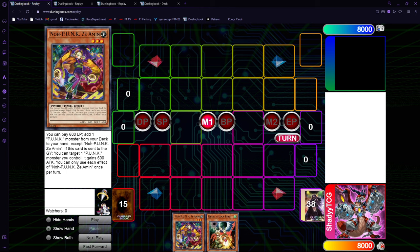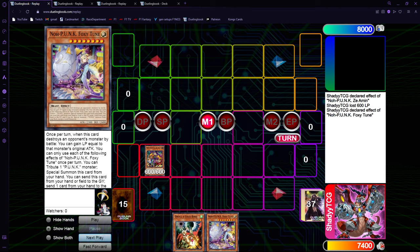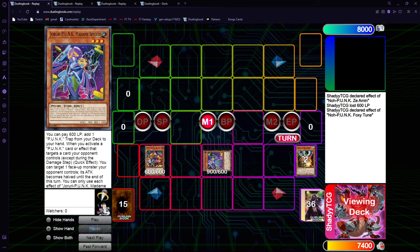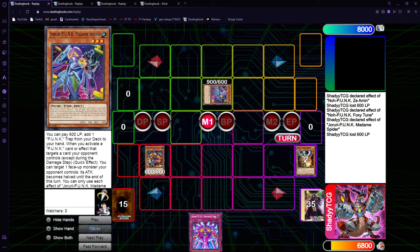So we start with Zeamen — we need a random discard for him. We normal summon, use his effect, pay 600 life points, and get Foxy Toon. We activate Foxy Toon to discard, then on resolution send another one from your hand and special summon another Punk from the deck — so here are two level threes. If you play Madame Spider, you can search the trap, which is basically just Imperm and doesn't require you to control a Punk monster to resolve.